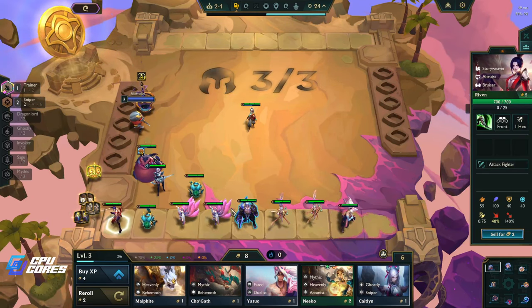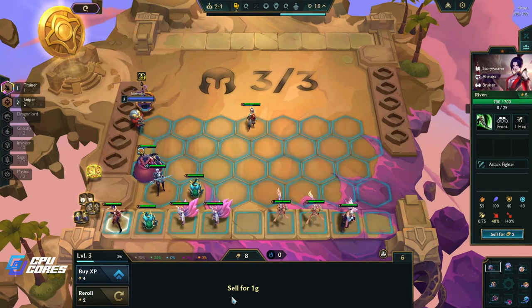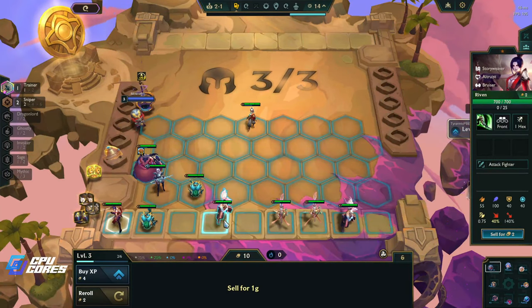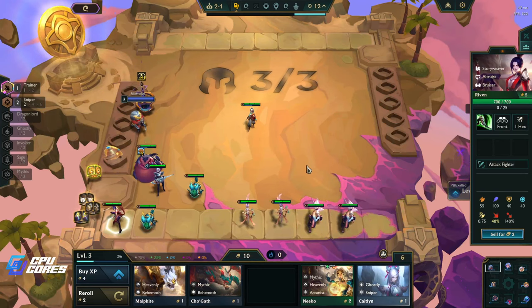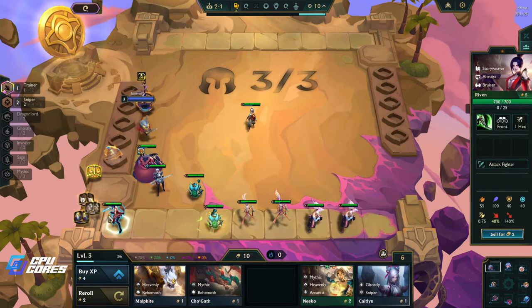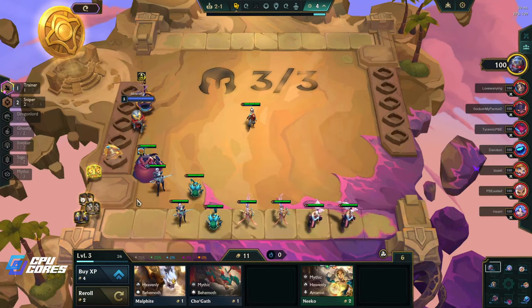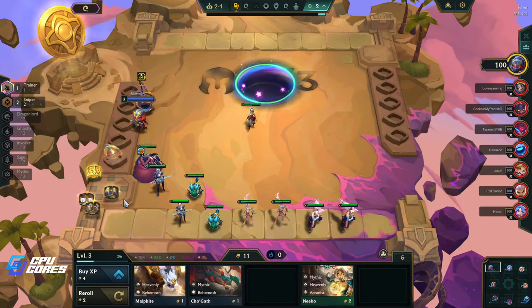We could do like a sage thing here. We have to sell something - I think we sell these three. We basically just want to keep anything that we have a potential double of or more, so I'll take this as well.